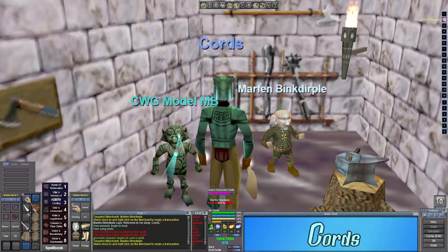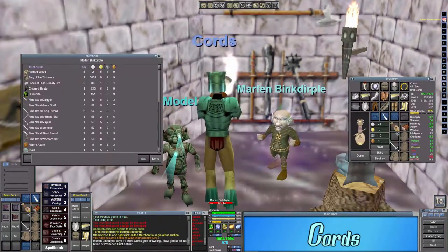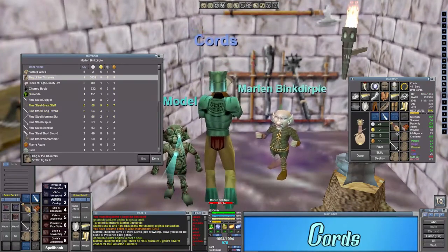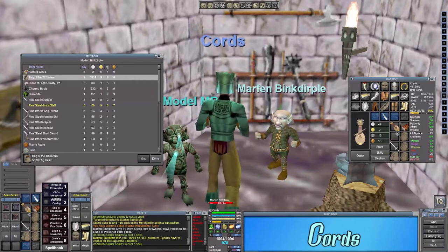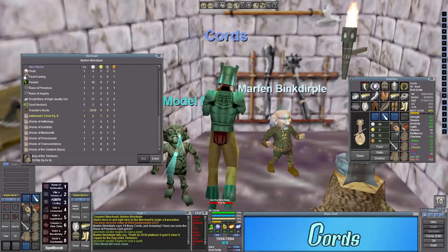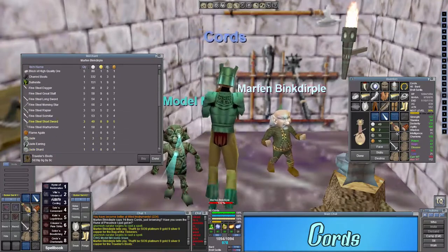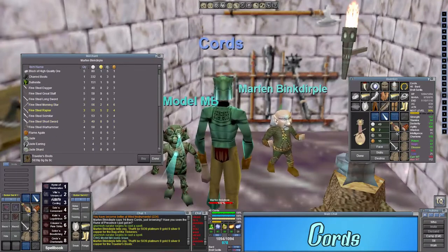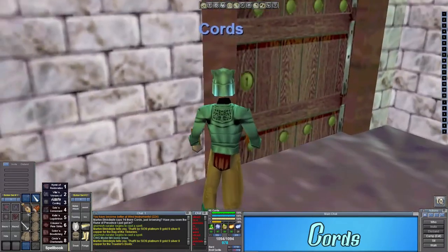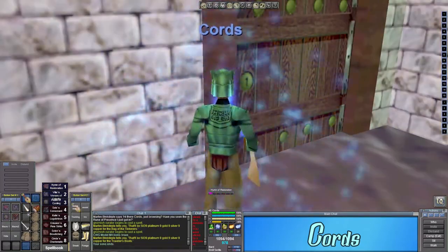There are several zones I can do without any changes — I can do Guk, Lower Guk, Sol A, and other zones. I believe Droga, Nurga, Dalnir — those kinds of things — without any problem. The problem comes with things like Howling Stones, Chardok, or any of those zones where See Invisible and See Through Invisibility or bard faction doesn't work.